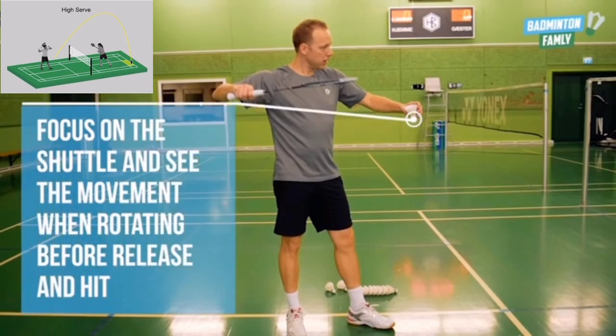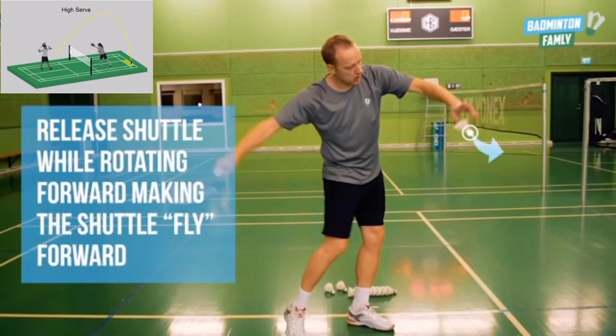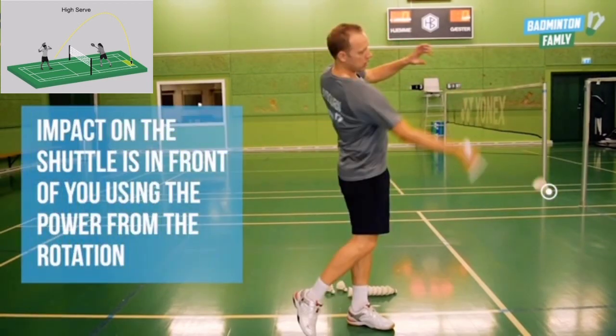Focus on the shuttle and watch its movement when rotating before releasing and hitting. Release the shuttle when rotating forward, making the shuttle fly forward. Impact on the shuttle is in front of you, using the power from the rotation.